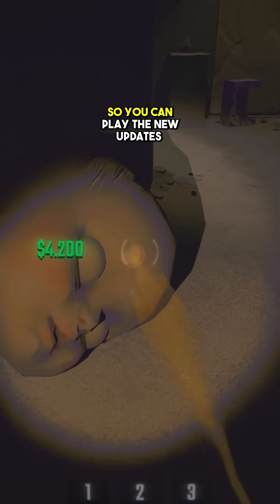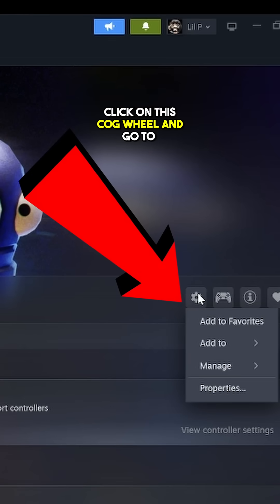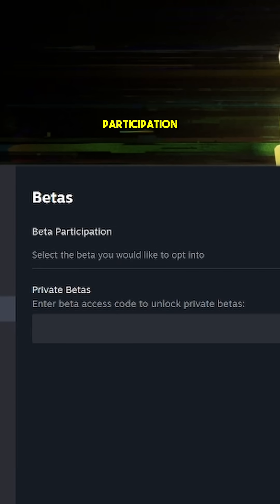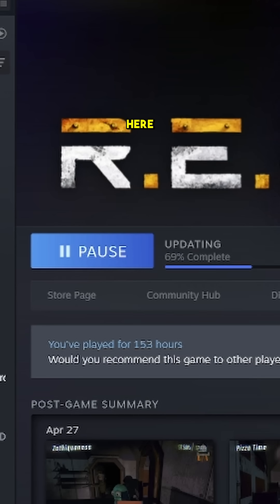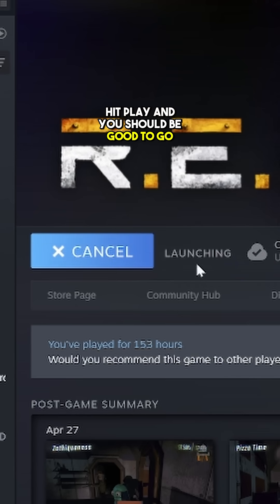Here's how to get the beta of REPO so you can play the new updates early. Click on the cog wheel, go to properties, then go to betas, and for beta participation select the beta dash beta branch. It's going to update and it'll say selected version beta. Hit play and you should be good to go.